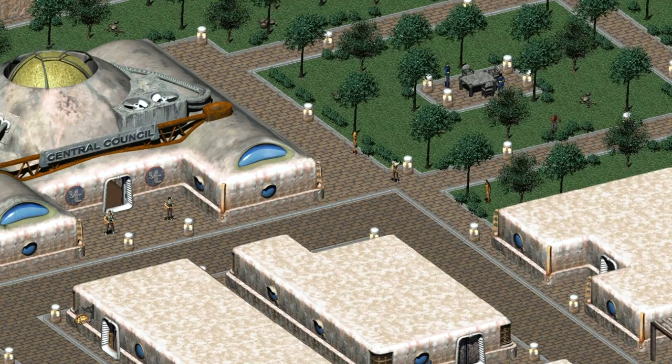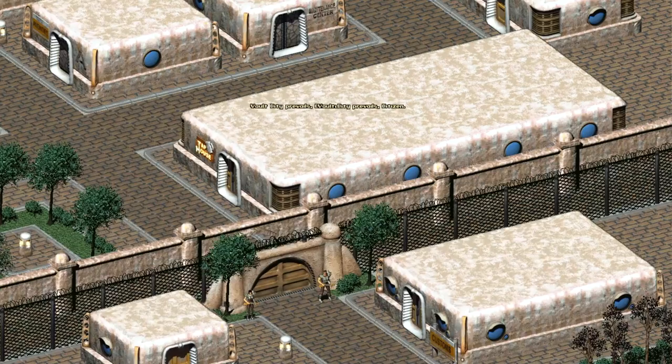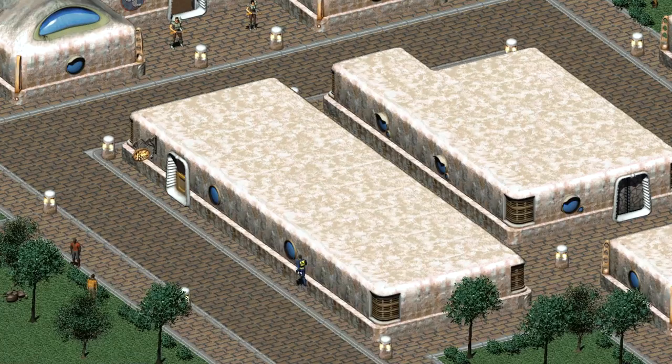In Fallout 2, our quest for the GECK will lead us to Vault City, a gated authoritarian settlement outside of Vault 8 that used the GECK device once leaving their vault to form their own version of Paradise. Outside, alcohol and chems are strictly prohibited inside of the city. Because of this, the taverns around town serve synthetic drinks.